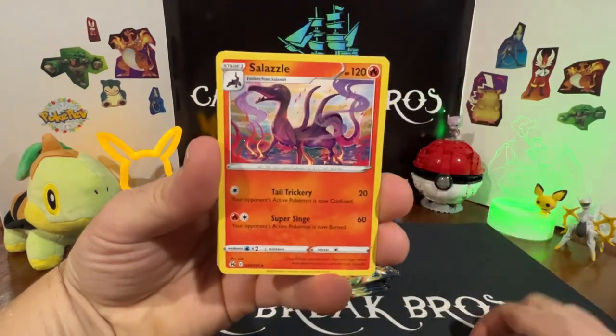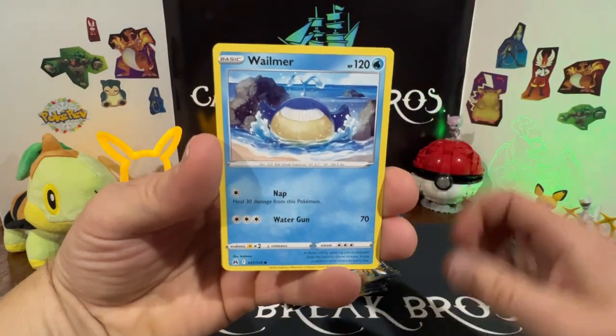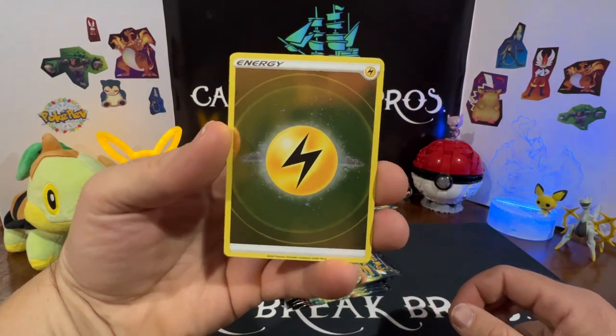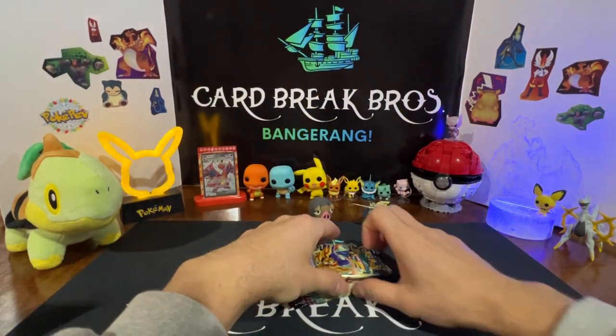Pack three: Psychic type, Salazzle, Ultra Ball, Digging Duo, Tangela, Baltoy, Galarian Meowth, Wailmer, Shinx — just a reverse non-textured electric energy — into a Lycanroc rare. Continuing on, next pack.